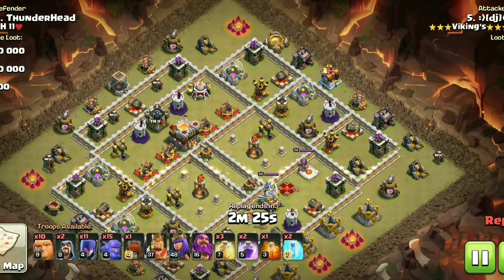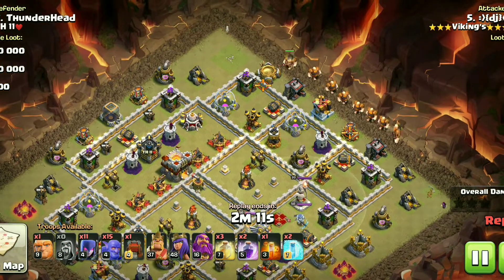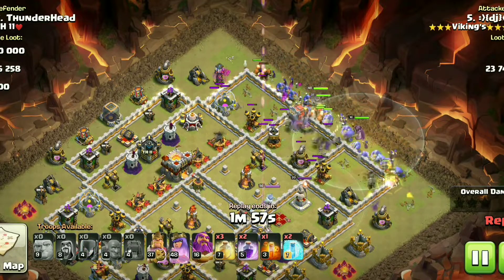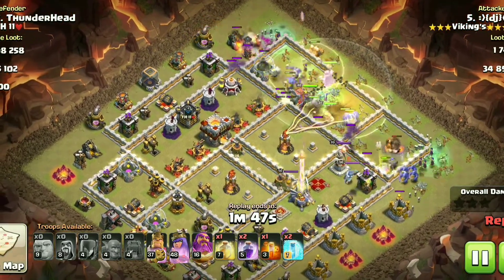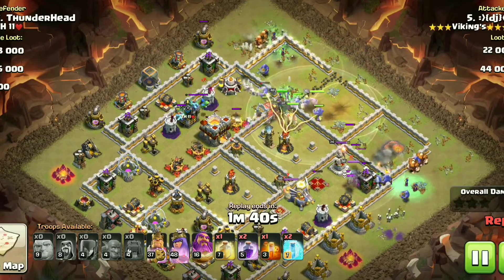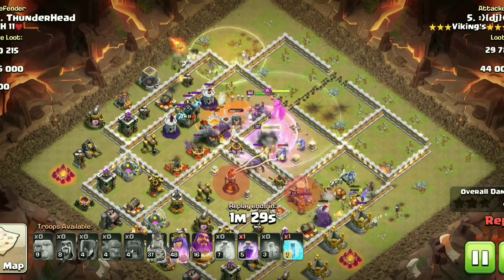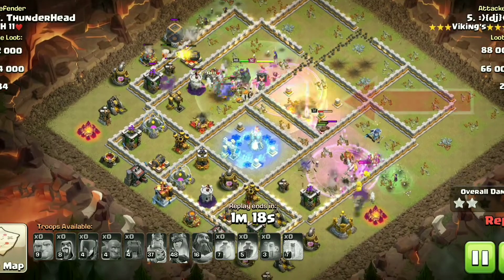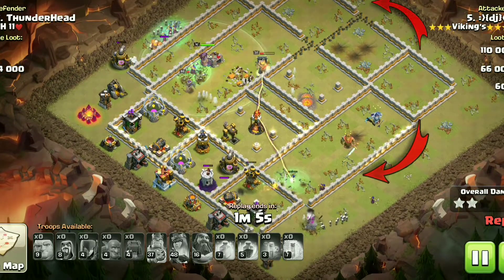For the final replay proof, we will see a Jibo Witch defense. Even though most people combine Witches with Zap spells, this is also a classic Witch Army composition. He started from the side, because if he had started from the opposite side of the Town Hall, the Siege Machine would not survive long enough to reach the Town Hall and he would end up with one star. But by going this way, he completely ignored the Eagle and the far-side Inferno Tower, and those defenses tore apart the Witches in no time. Even starting from a corner, most troops will just walk around the base without a Siege Machine, ending up with one star.